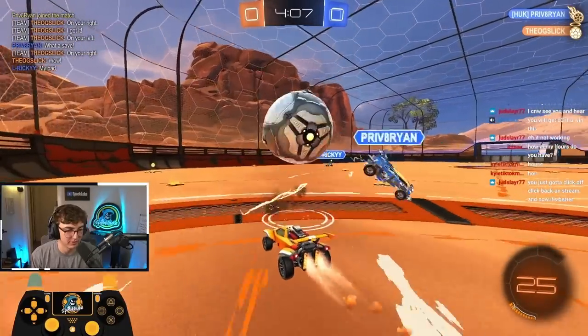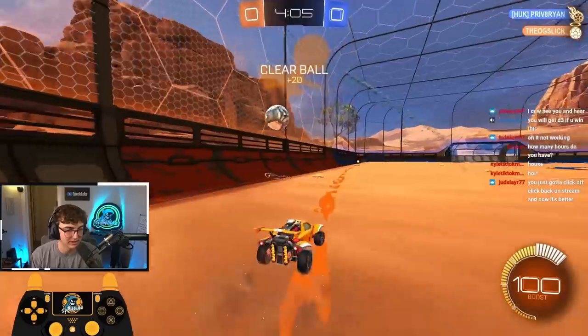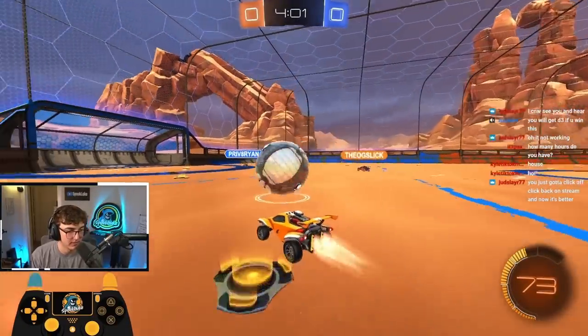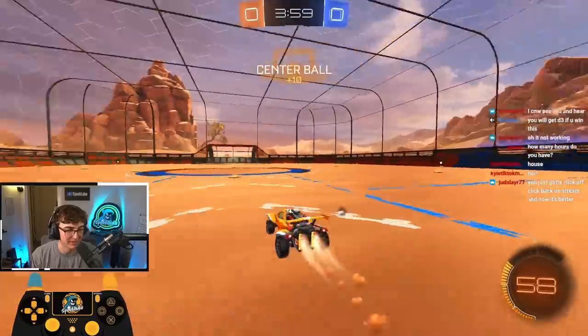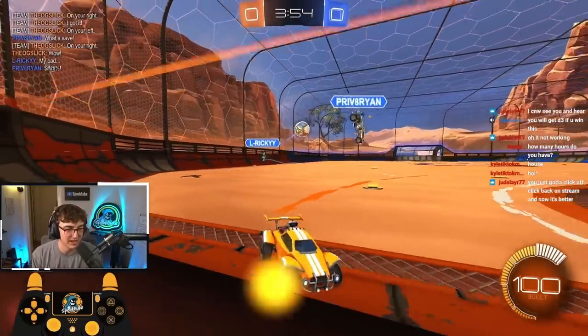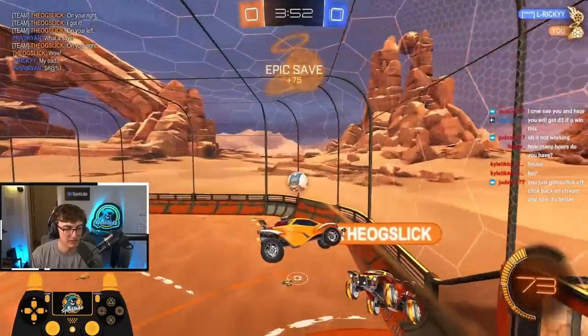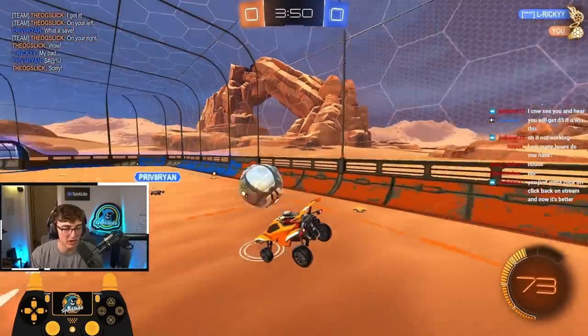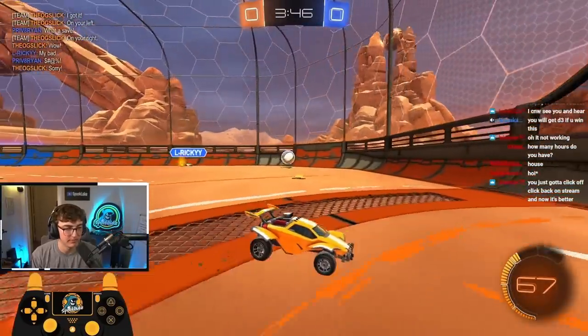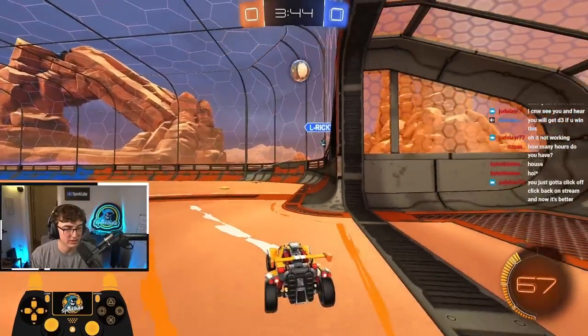My teammate's gonna center it a little bit, but as long as I don't panic and I just hit it high, they double whiff and we get basically an open net. I want to pass to my teammate there — I probably could have just scored if I would have gone for it. Go back to the corner, watch net. That is a little bit of a hard save, but if you go off the backboard you should be able to do it. It looks like he might hit this high.